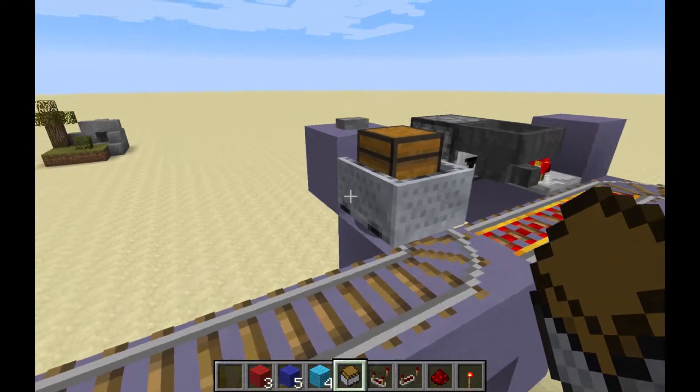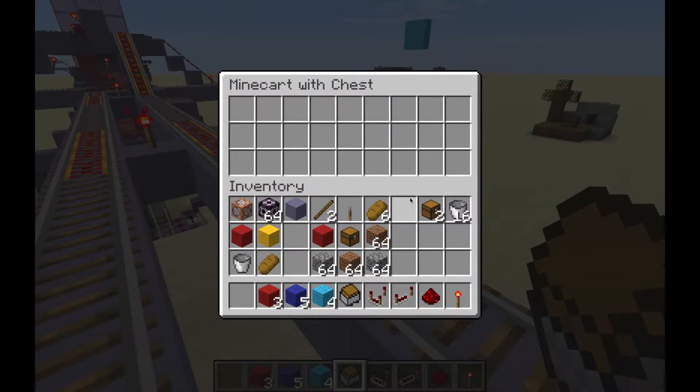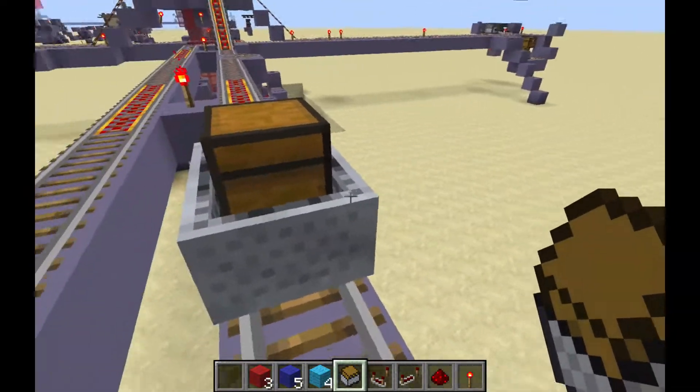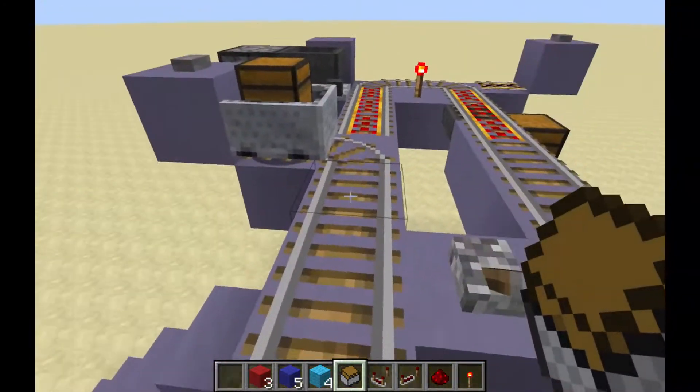While that's doing that, we've also got a bunch of stuff we might as well store that we don't need over here. So we're also going to send a cart to Red Base, and this time we're going to use the chest to indicate we want to store something. We're going to put everything we want to store at base and send these carts off.